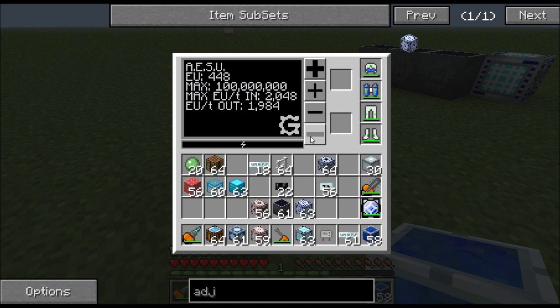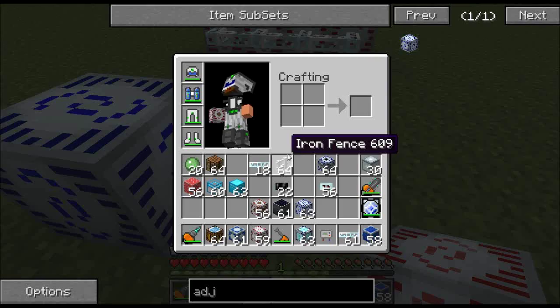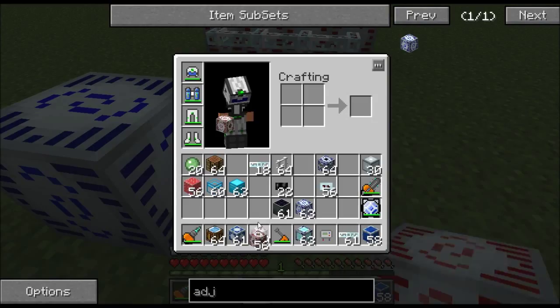The output is fully adjustable — we've got a coarse and a fine adjustment. The fine will change it by 1 EU and the coarse changes it by about 128. I can't really see a reason to ever adjust this, because by the time you're building this you've got a pretty decent power grid. I would always leave it at 2048. You might be thinking why not set it to 512 — the reason is this thing only puts out one packet per tick. At 2048 you get one packet of 2048 EU per tick, which is four times as much total EU as setting it to 512.